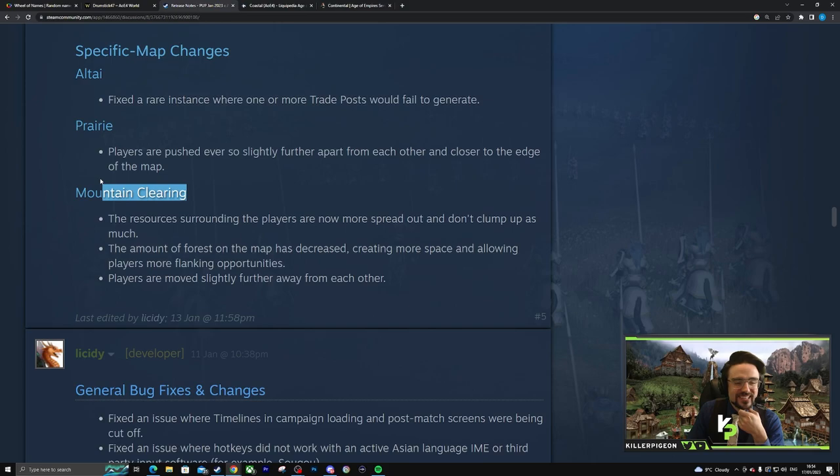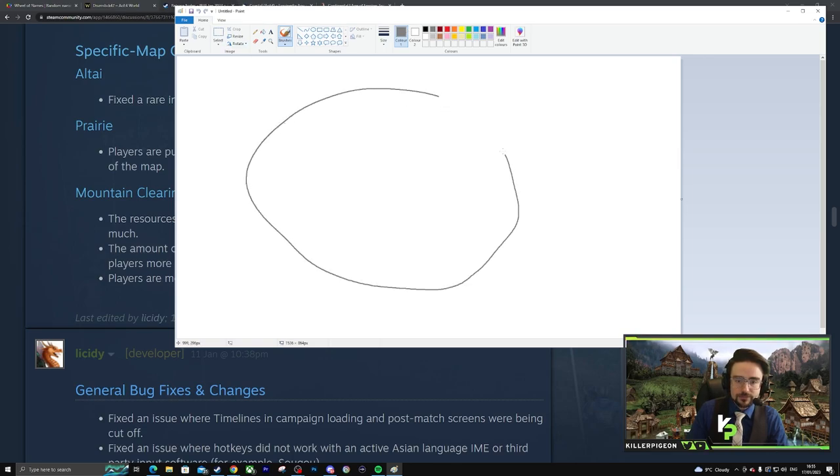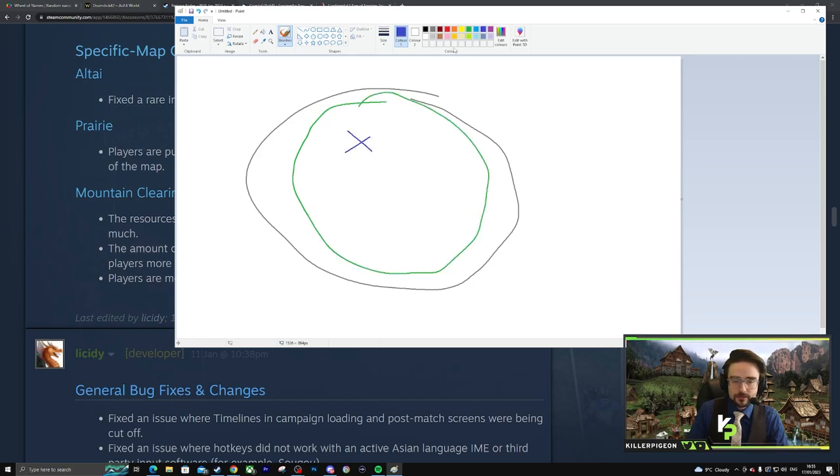Mountain Clearing — resources surrounding players are now more spread out and don't clump as much. The amount of forest has decreased, creating more space for flanking. Players are moved slightly further apart. I actually reached out to one of the map creators and gave a suggestion for this map. Mountain Clearing right now has huge forests surrounding you, forcing players together — your flanking possibilities are so short that infantry becomes the go-to tool and you don't really need cavalry. It's like playing on a mobile compared to PC — the map just feels so much smaller.